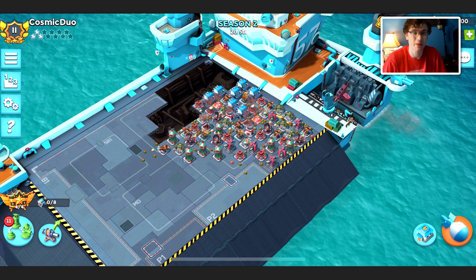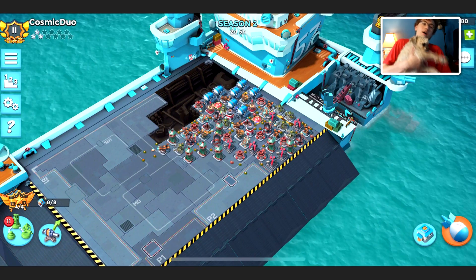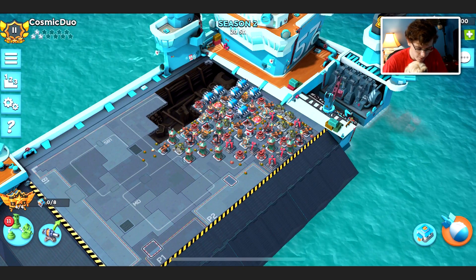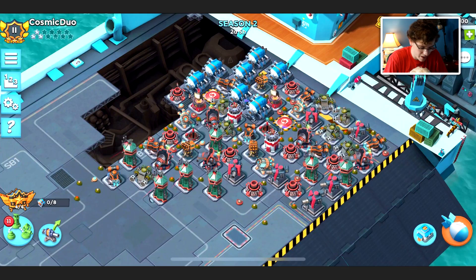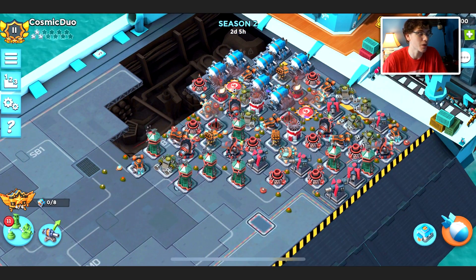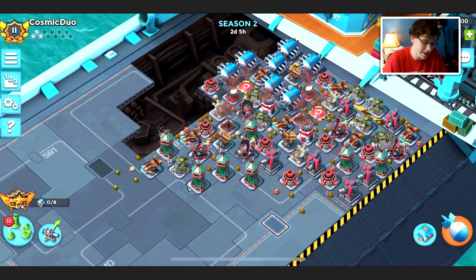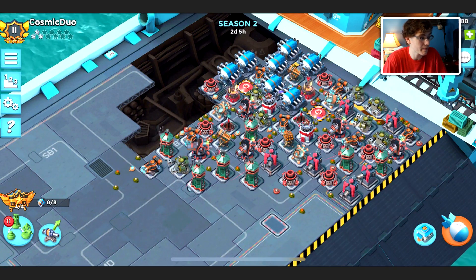Hello guys, welcome back to another Boom Beach video. While recording I got my dog on my lap, so if you ever hear him barking, that's who to blame. Today we're gonna be starting off on the warship, then switch to our main base. We found out we got Explosive Drones today, which is a limited time Gumbo ability. My opinion on it: not that great.